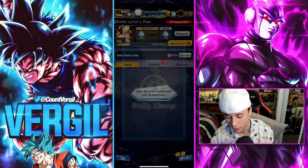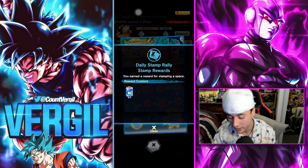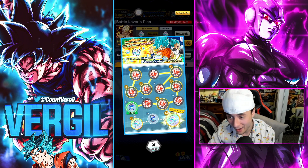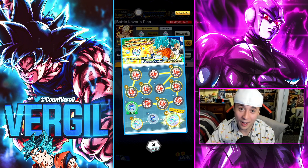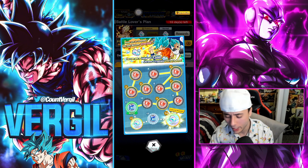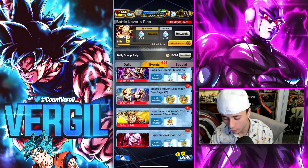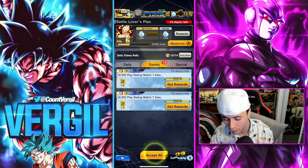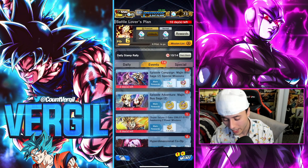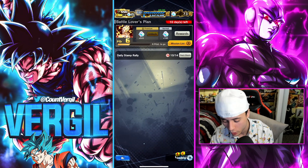Do your dailies. This stamp rally shows that if you complete your dailies for 14 days in a row you're going to get a thousand chrono crystals. Do your dailies. This guide covers every single method — do your dailies and you'll complete your stamp rally. Every time you do a story mission, event mission, or anything like that you'll usually get chrono crystals from the Z mission rewards.